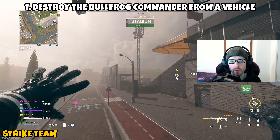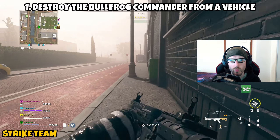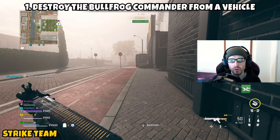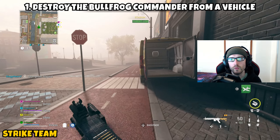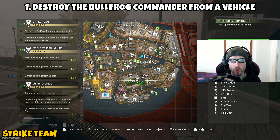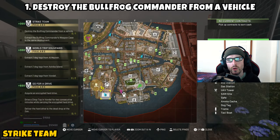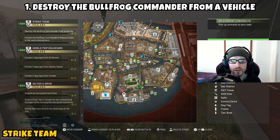This mission is going to be two parts, and it is taking us over to Vondal. Part 1 is asking us to destroy the Bullfrog Commander from a vehicle. This is going to be the new boss on Vondal — he's going to be driving around in a tactical amphibious vehicle. You shouldn't be able to miss him because when he spawns into the match it will pop up on your screen, opening up your TAC map so you can identify where he is.